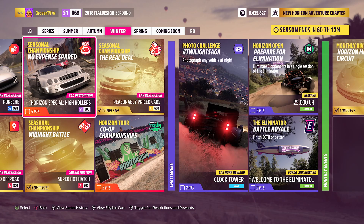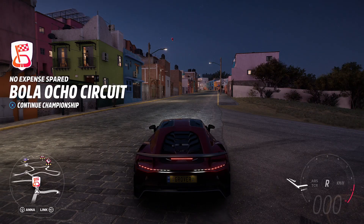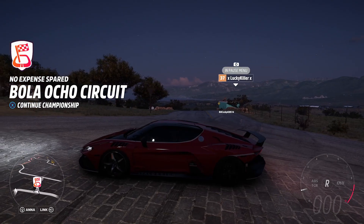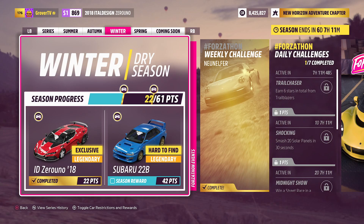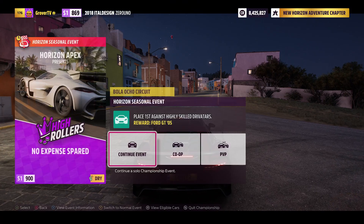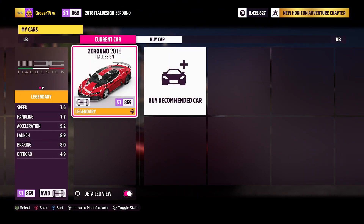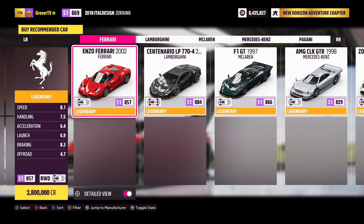You can see the cars required are Horizon Special High Rollers. When I first looked at this I was a little concerned because I didn't have an eligible vehicle. Fortunately, if you get enough points for the ID.01 2018 — only 22 points — it will actually be considered one of those cars. You can see if I go to the event it is now allowing me to use the ID.01 2018.